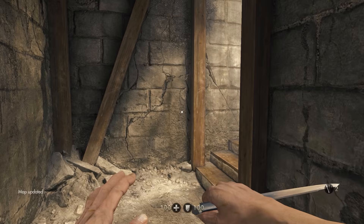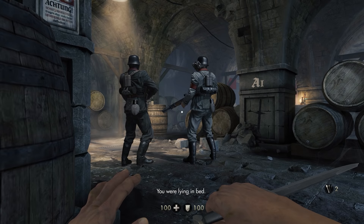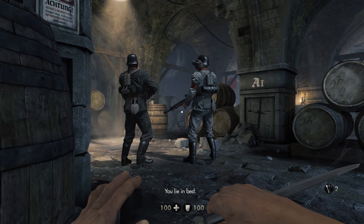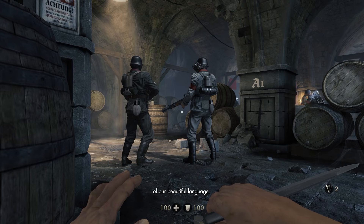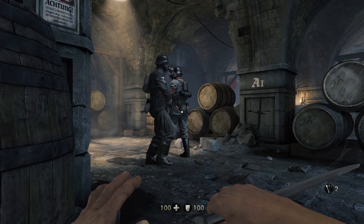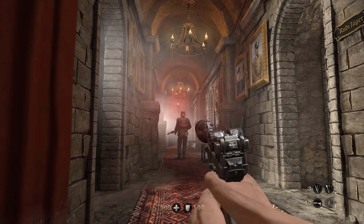Moving on into the game, next up we have a classic found on the second mission: the Grammar Nazi. Two German soldiers argue about the correct conjugation of 'legen' versus 'liegen,' with one insisting on preserving the purity of the German language. It's pretty self-explanatory — a Grammar Nazi is someone who uses and enforces proper grammar at all times, hence the double entendre in this situation.